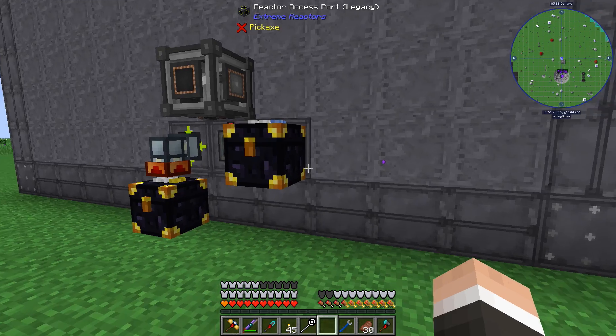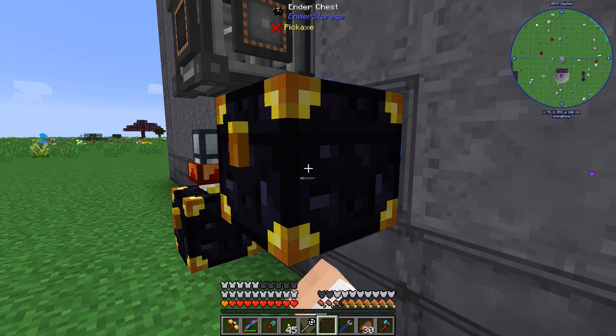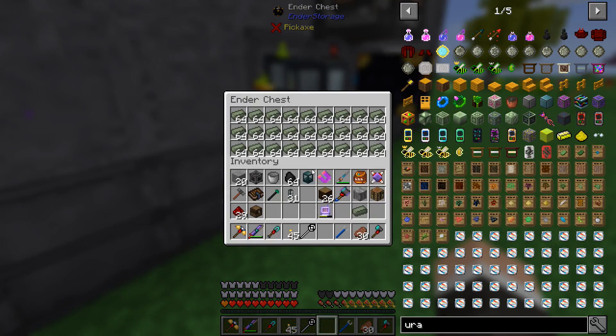Everything should be set up — this guy should auto eject into here. This is full of uranium, which means this entire thing is full of fuel. The redstone port is set to input from signal. Let's turn it on — only 100% fuel reactivity until it runs. Holy freaking heat — 65,000 RF per tick, 500% fuel reactivity, 12 millibuckets a tick! Holy crap!